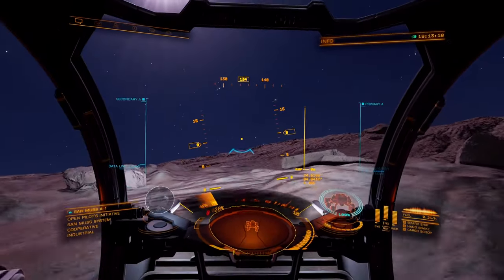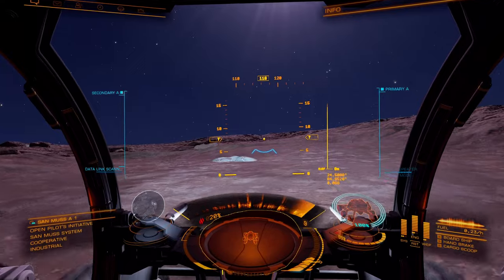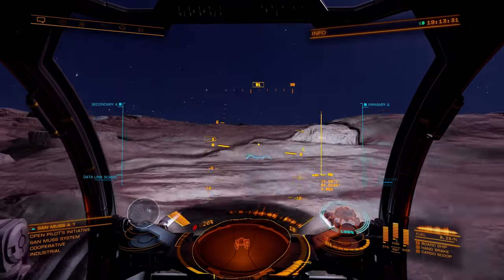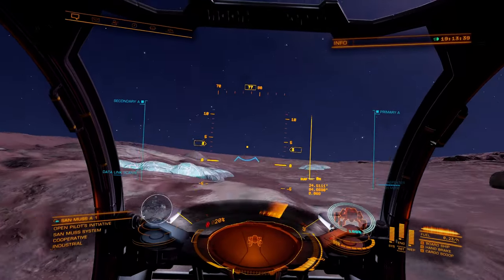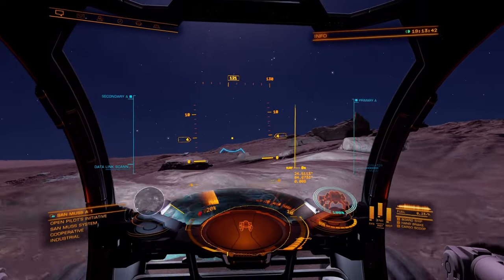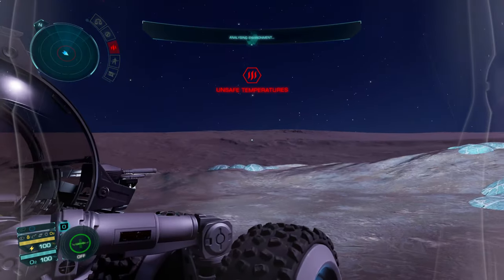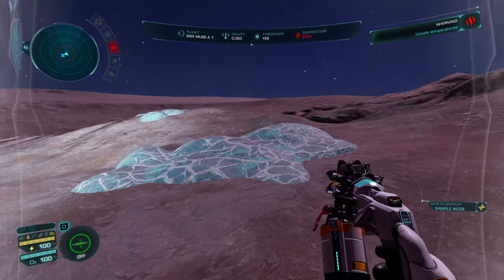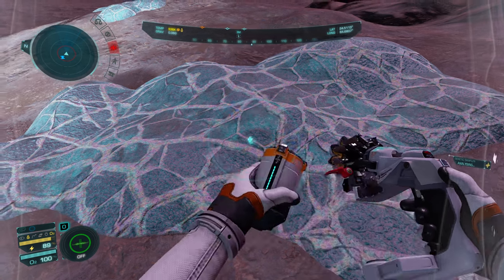I'm getting signals on the scanner, which means there's something else available up here. That usually means random materials you can mine. Let me try these splotches — another splotch over here, look at all these splotches. I don't think these splotches are what's showing up on the scanner. There's so little of this game that I've actually played, even though I feel like I've played a lot and know a decent amount. There's a lot of gameplay here I haven't done.